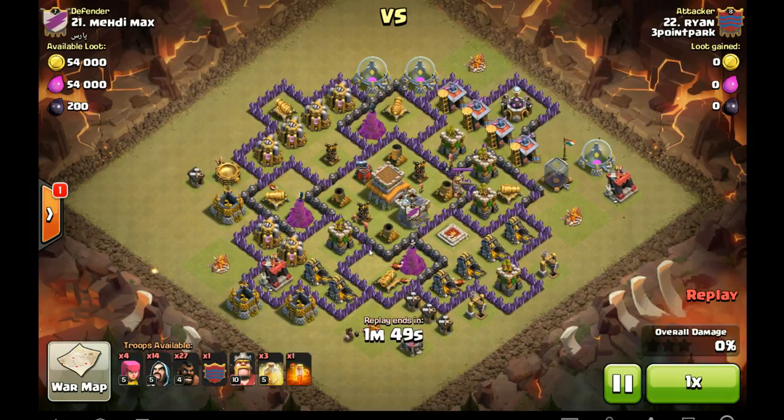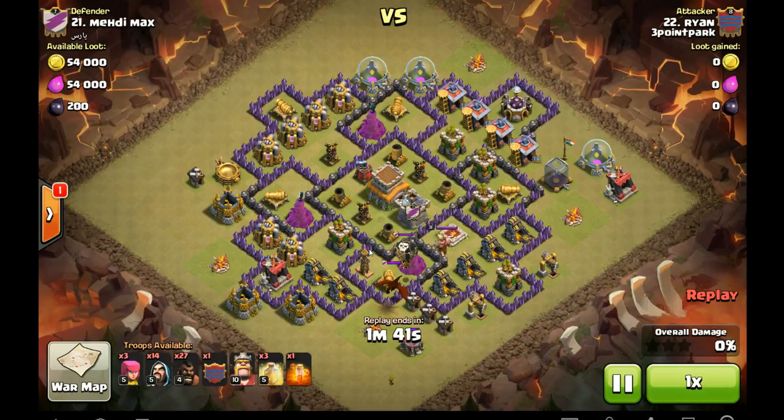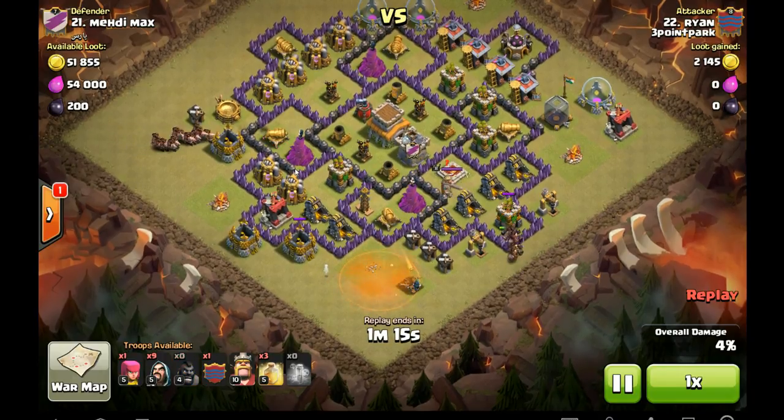This was actually a follow-up attack to an attack that I failed at my Town Hall 8 and ran out of time. I was kind of slow with my CC kill. We're going to discuss a few of those methods in some future videos. You don't want to spend too much time luring and killing the clan castle — there are several efficient methods to use, especially since most people use the same clan castle troops.